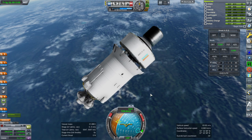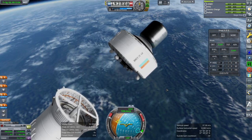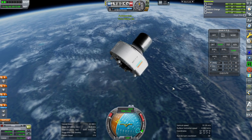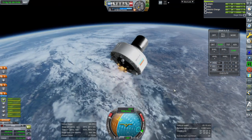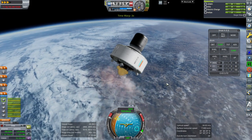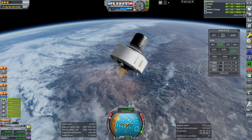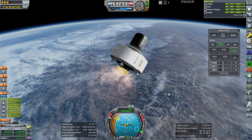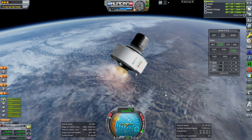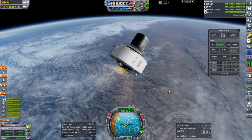We might want to do the Briz ignition a little earlier rather than later. Separation. I'll delay a bit — this is going to take a while. This first burn with the Briz is supposed to be 210 seconds, or about 3 minutes 30 seconds. I'll do what I need to make sure this does not die.